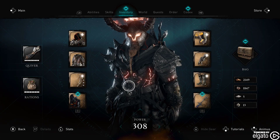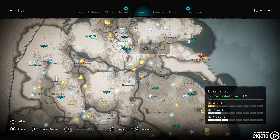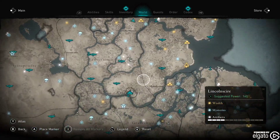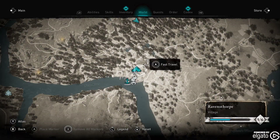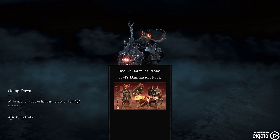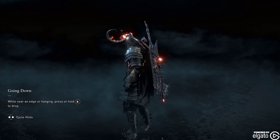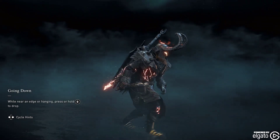Let's go back to Ravensthorpe real quick. Basically, in order to change your mount and everything, you have to actually be there. You're welcome. Look at how sick he looks, walking around here.